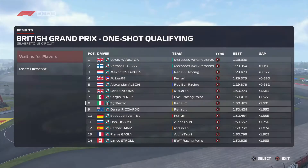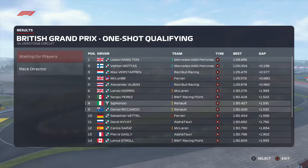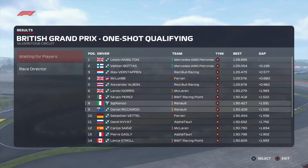So for the qualifying results: Hamilton on pole, Bottas second, Verstappen third, Schu fourth — well done — Albon fifth, Norris sixth, Perez seventh, me eighth, Ricciardo ninth, and Vettel rounding out the top ten in qualifying. We're now going to jump into the race and see how we get on.